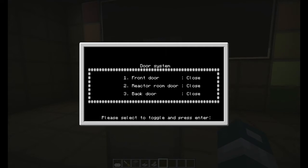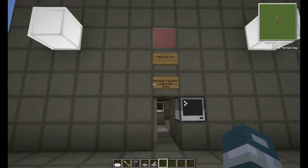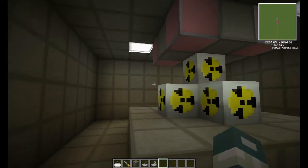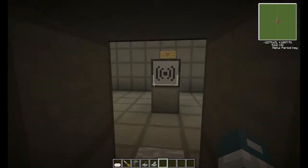Let's go into the door system. Here it says front door closed, reactor room door closed, and back door closed. We select what we want and then press enter. Now it says open, and it was the front door — so if you look, the front door is open now. That's awesome. If we go back and then open the reactor room door, that door is still open and the reactor room door is open. That's what I've done so far.